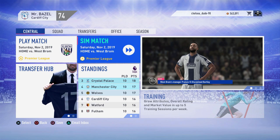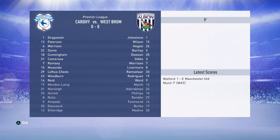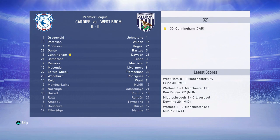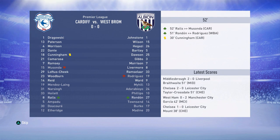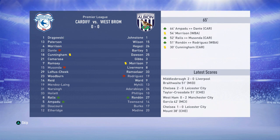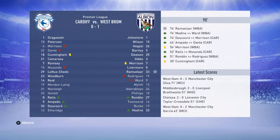On to the next game against West Brom at home — I'm going to simulate this one. I feel like we could win comfortably with the squad we've got at home against a newly promoted team. Not much is happening in the sim, a few goals going in other games — and then we go one nil down and lose one nil! Oh my god, every time I choose to sim a game I lose. So frustrating — we lose to West Brom and move on.